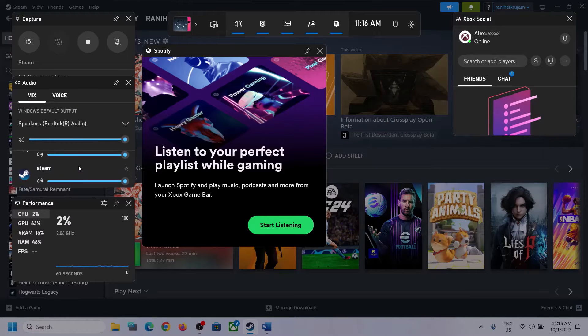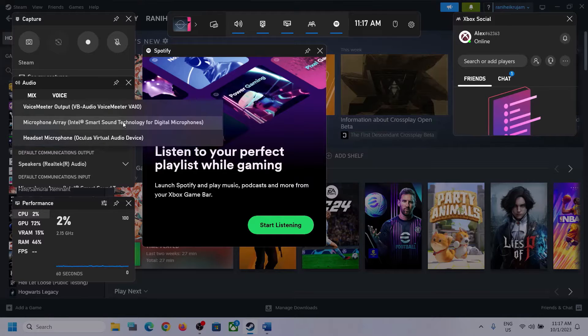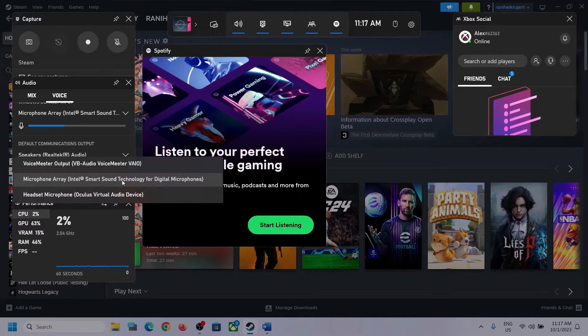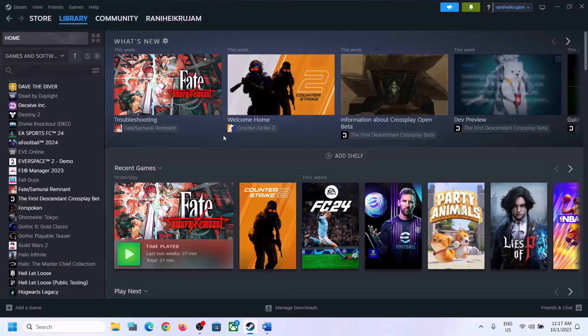Scroll down and if you find the game in the list, make sure the volume is set to maximum. Then go to Voice — over here also make sure that you select the right audio device. Scroll down and you can see Speaker Communication Output — again select the right audio device. In my case it's Realtek Audio, so whichever headphone or speaker you are using, select that particular device. After this, launch the game and check.